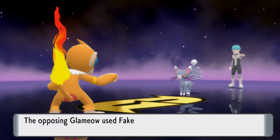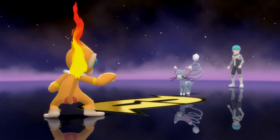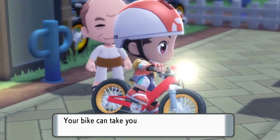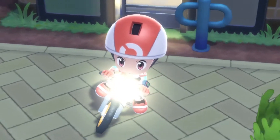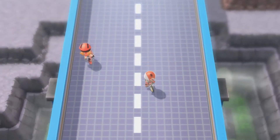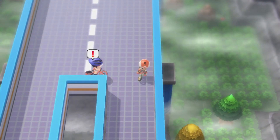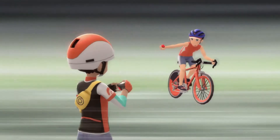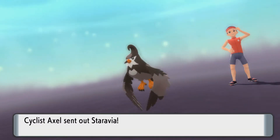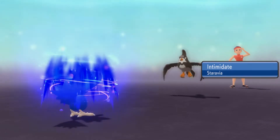The Underground makes a return, revamped and renamed to the Grand Underground. In the original, the Underground let you create your own secret base, decorate it, and mine for items. Decoration is no longer available, but the Grand Underground introduces Pokemon Hideaways — rooms containing different Pokemon to battle and catch, with some Pokemon exclusive to these rooms, helping with Pokedex completion. Mining for items remains, and statues found while mining can be placed in your secret base to influence which types of Pokemon spawn in the hideaways. It's a fun distraction that also makes the Grand Underground essential for completing your Pokedex.